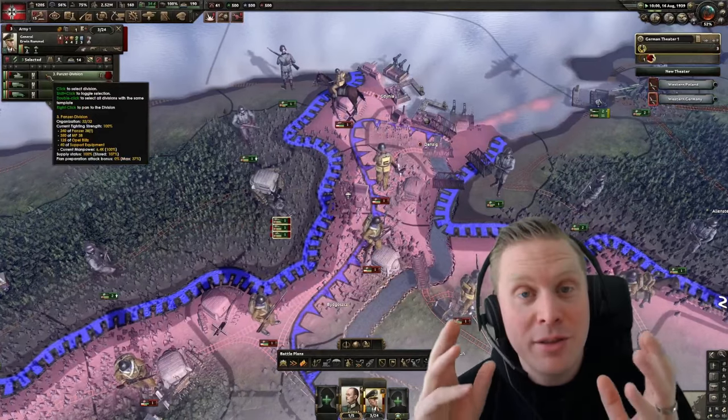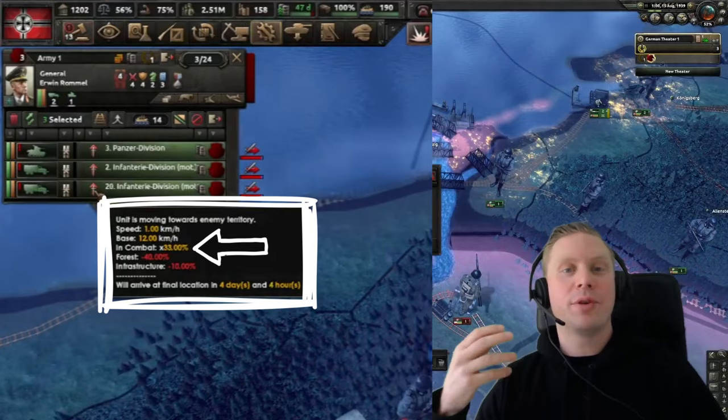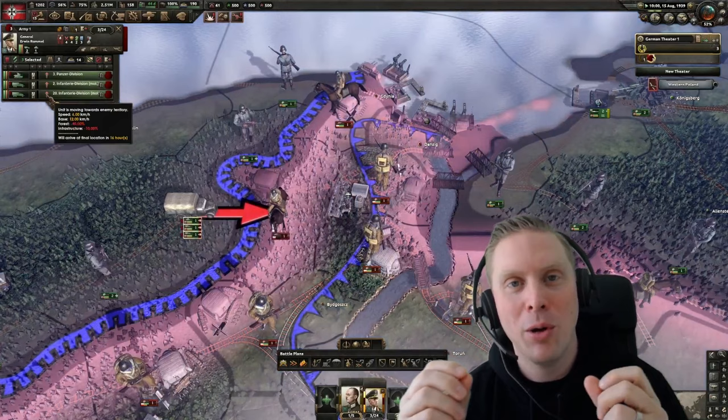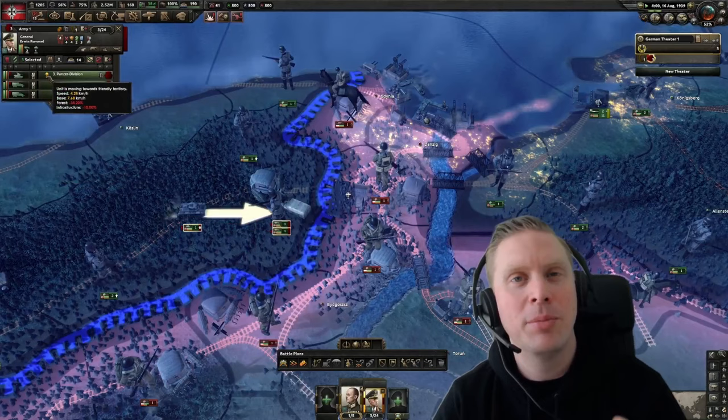I just noticed this speed modifier which gives you a minus 67% speed debuff as soon as you are in combat. Even worse, if you have any other one or two negative speed modifiers, your units will go down to the lowest base of one kilometer per hour. So it doesn't matter if you have an epic speed tank build with 14 kilometers per hour.